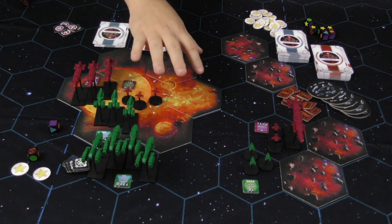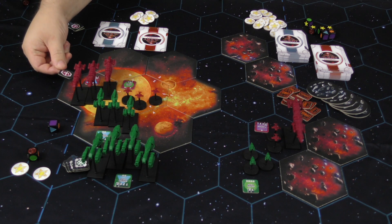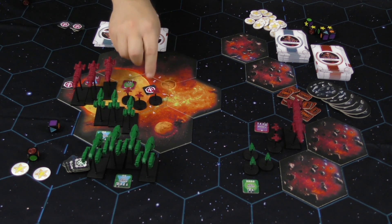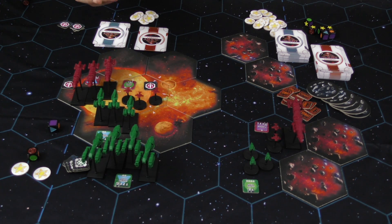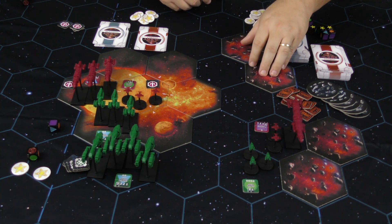Another way to get points besides destroying units is holding planetary system hexes. When you move onto a planetary system hex, you place one of your tokens there to denote control. At the beginning of your next turn, for each token still on the board you earn an extra point. Holding these objectives speeds up the end of the game since you're generating points every turn, which also pushes your opponent to contest those areas.